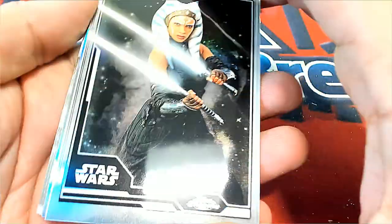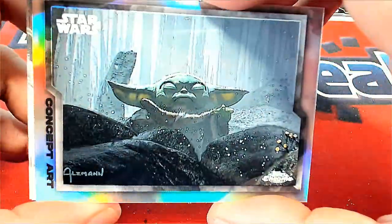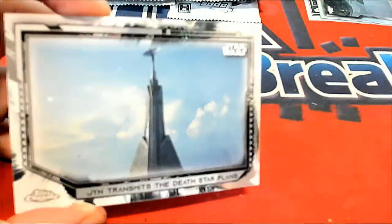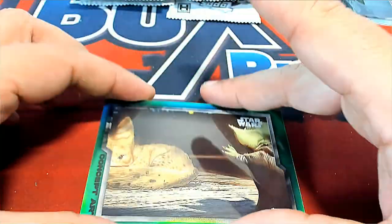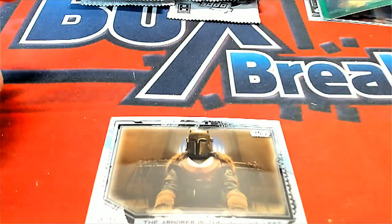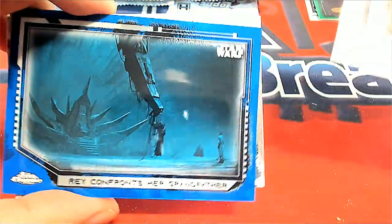Oh yeah, these look great — look at that refractor! Oh my gosh, concept art refractor. Oh I love it. I'm a Star Wars nerd. Alright, more concept art, this time it's a parallel — green, 37 of 50, Mandalorian concept art card. Oh, we got a blue parallel coming up.